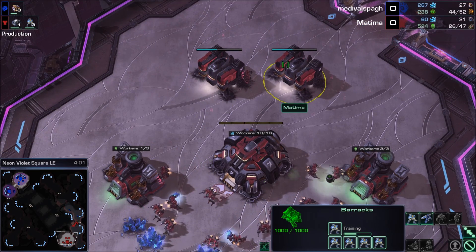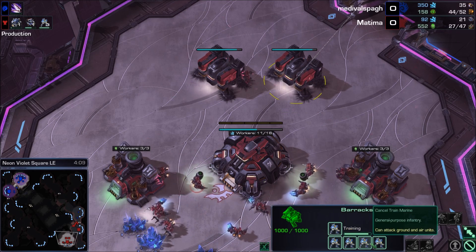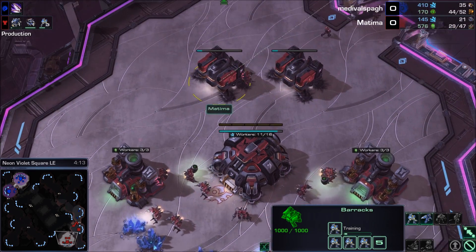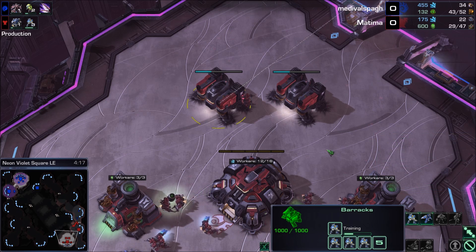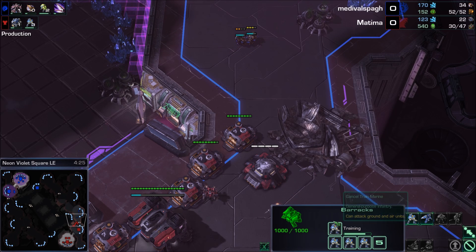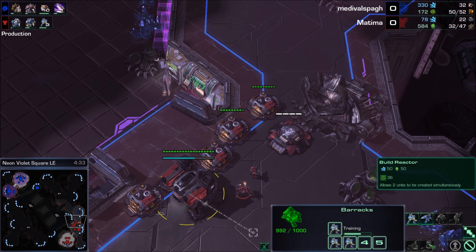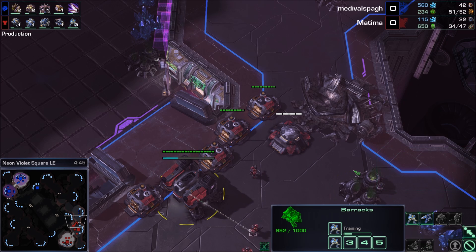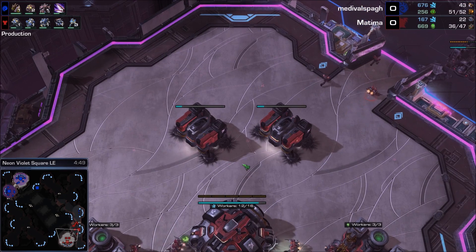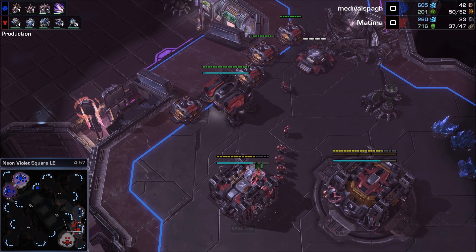Matima is making Barracks and queuing up a lot of units. This seems like a good idea, but it's not - because it takes your money and puts it into the queue. You can't use this money while it's queued. What you want to do is make maybe one marine at a time, and then make another one after it's done. You can queue up maybe two, but this many is just not good. Also, add-ons are something you can do in StarCraft 2 - Reactors and Tech Labs. Reactors allow Barracks, Factories, and Starports to create two units at a time. A Tech Lab is great for upgrades. If you're making a lot of Marines, you're going to want Combat Shield and Stim. Unupgraded Marines are good, but not that good.